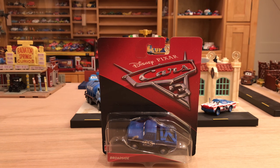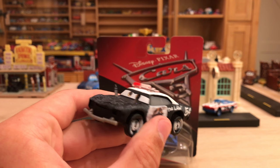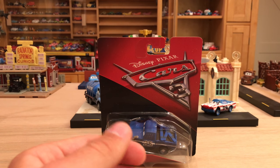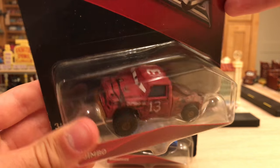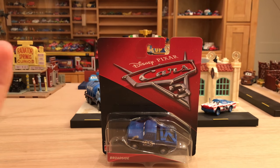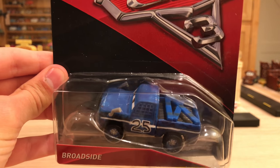Broadside is personally my least favorite demolition derby contender so far — he just looks kind of boring to me, but maybe I'll change my mind after we get him out. For my next Cars 3 diecast review, the options are APB at the top of the list, Fishtail as the second option, and Jimbo as the third — that would be an unboxing, whereas the other two would be loose reviews.